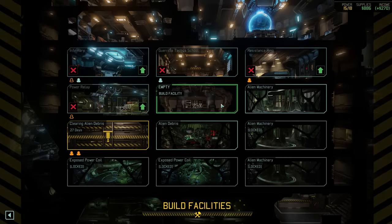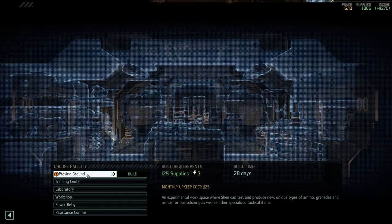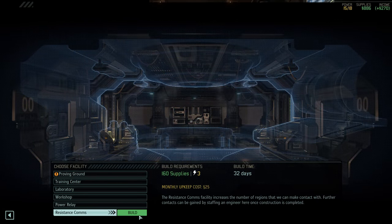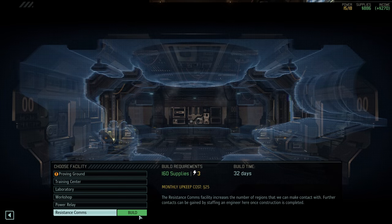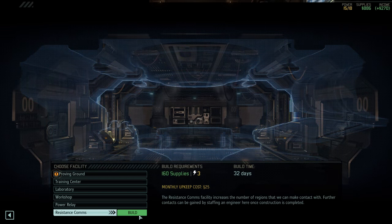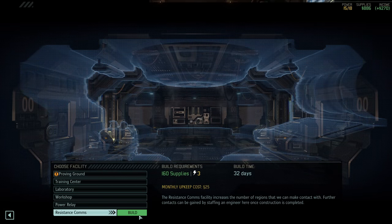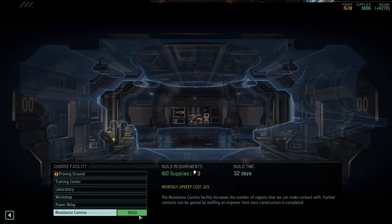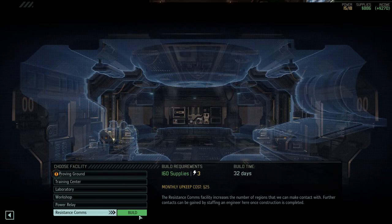With our researchers busy, let us take care of that building spot we cleared last episode. We're going in a very similar direction, skipping the proving ground — which is actually what the game currently recommends — and instead going for Resistance Comms to increase our region capacity. At the moment, no matter how much more intel we acquire, we can't actually make contact with any more regions. This new facility will give us a bit more room to operate.